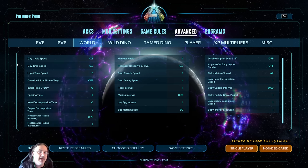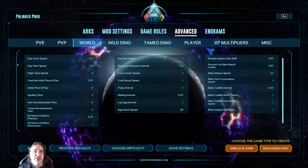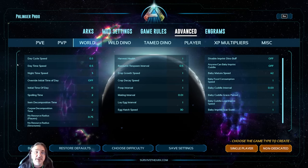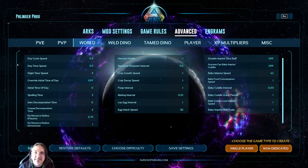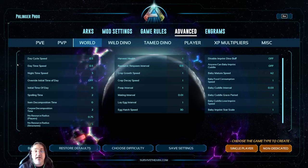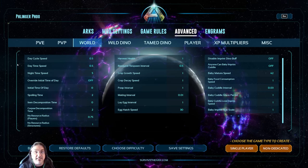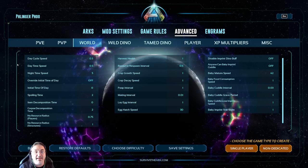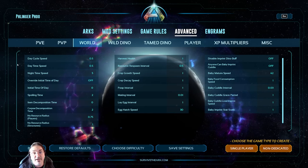Spoiling time I have set to two, because I want my mutton and prime meat to last a little bit longer. Nobody else is farming stuff for you in single player, so I don't see the problem. There is a difference from live servers — you have to farm less prime meat, but there's a trade-off. Corpse decomposition time I also have set to two, because if I die, I'm the only one going back to find my corpse. Finding your corpse in ASA foliage is hard, and this extends the default 30-minute decomposition to one hour.